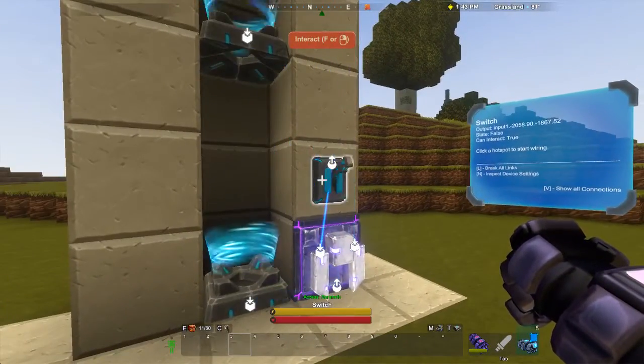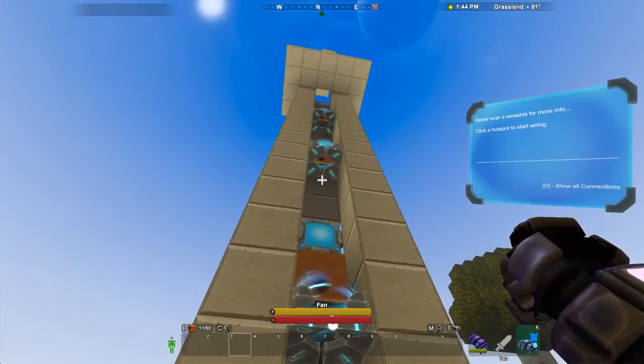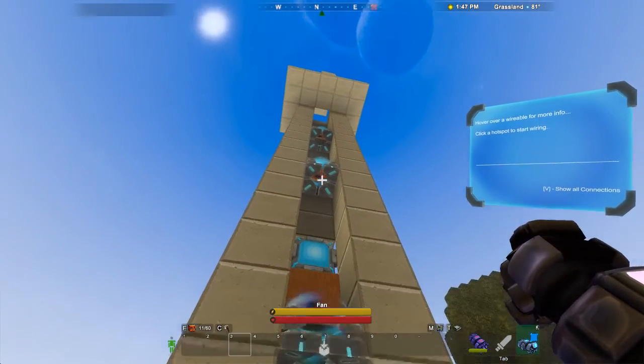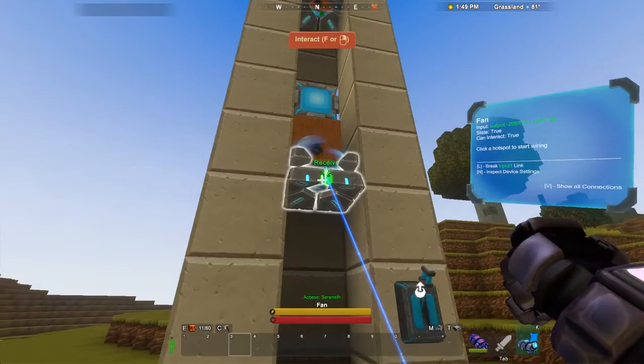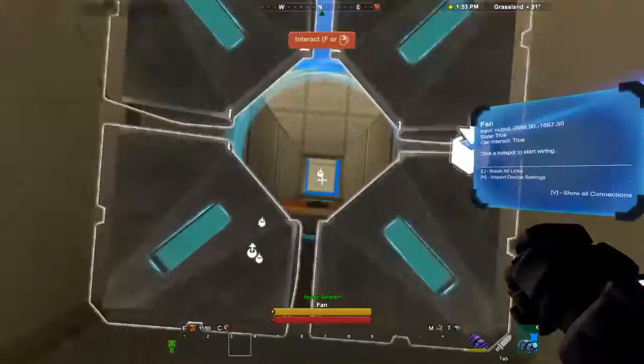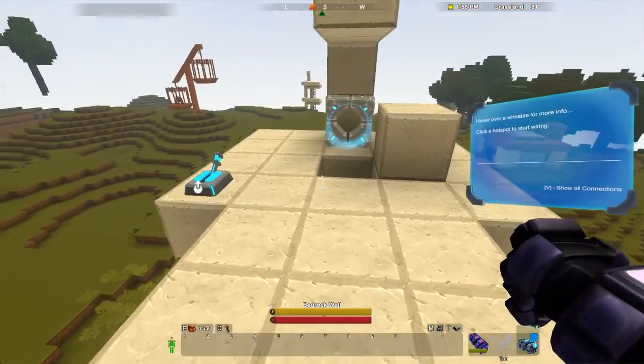When the switch or the system is on, all the doors are open. They receive a true signal, so they are in the open state. And all of the fans are on, so our fans push us up. Since the doors are open, we have nothing blocking us.